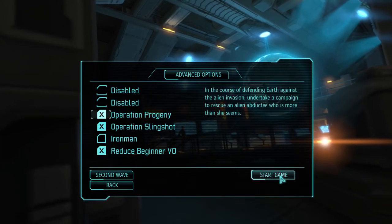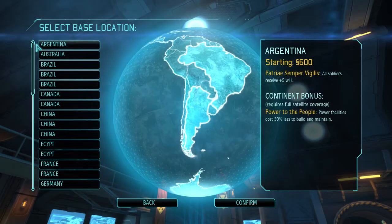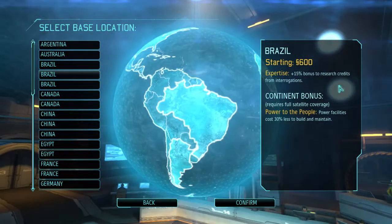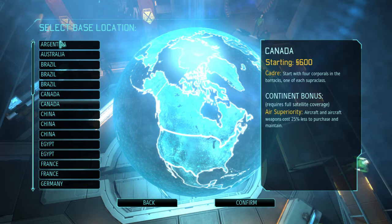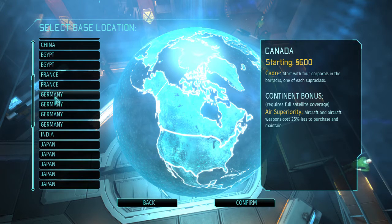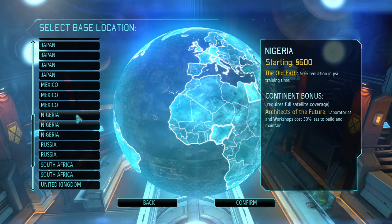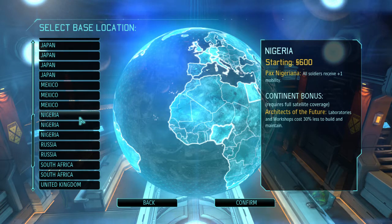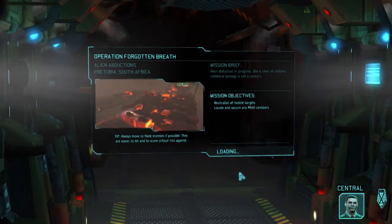Let's start the game. We're going to skip the initial starting screen because I think everyone knows the story by now — basically aliens attack and we defend ourselves. The biggest change you'll notice in the game is that rather than picking a continent, you pick a country, and every country has a different bonus. I like the Nigerian bonus — all soldiers receive plus one mobility. I like to play this game aggressively and really be able to move around the map, so we're going to keep that.